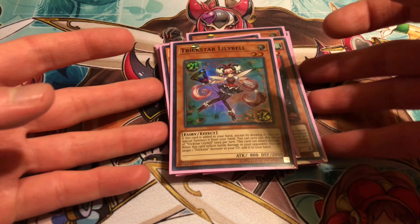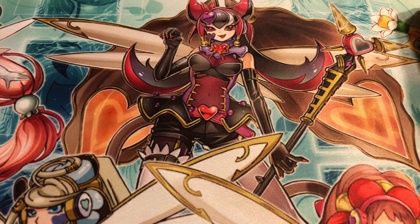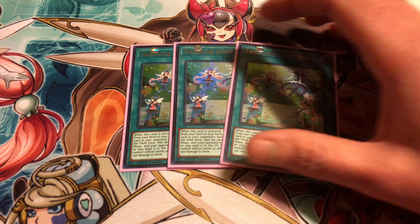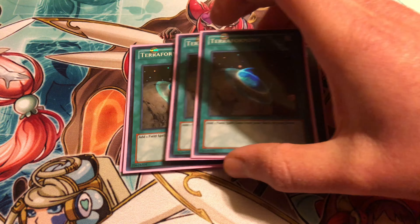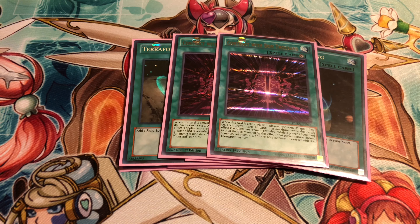There's also a loop with Firewall Dragon that you can use with Lily Bell and Lycoris, but I do not own Firewall. If you do own one, that's an option for you — hopefully it'll get a reprint eventually or get hit so it becomes cheaper. Triple Light Stage: when it's activated, you can add a Trickstar monster from your deck to your hand, and then you can target a set card your opponent controls. They can't activate it until the end phase, and then they have to activate it or it's destroyed. It also lets you inflict more damage each time a Trickstar monster inflicts damage — your opponent takes an additional 200. Then triple Terraforming, just to get to that quicker.